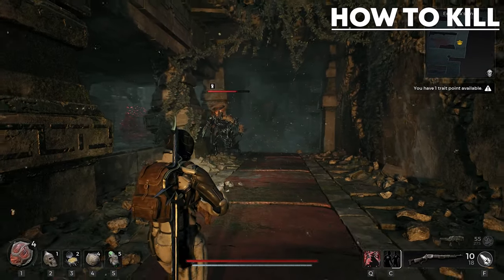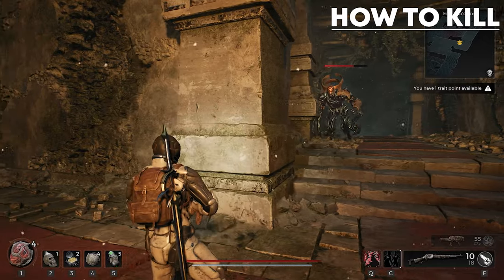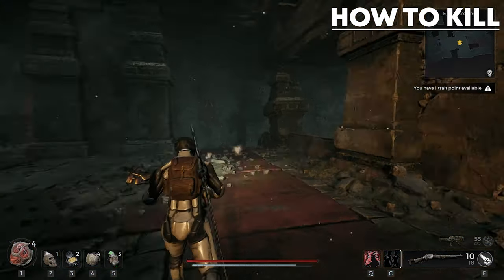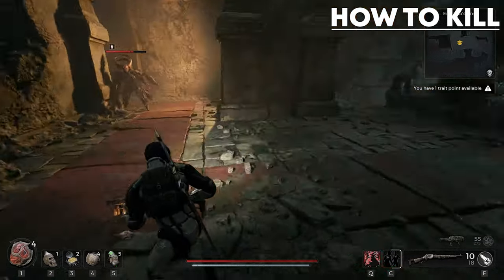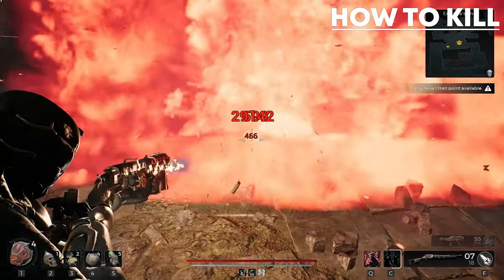Facing this enemy for the first time can be quite confusing as to how to kill the horror, but it's quite simple really. His weak spot is the red core that he fires out which is linked to his health bar — shoot the core when he fires it out to kill him, simple.